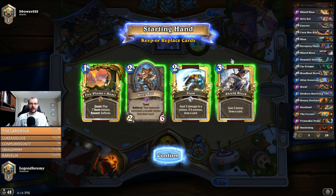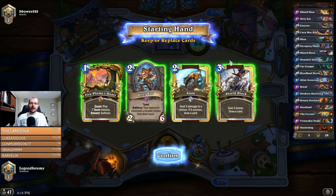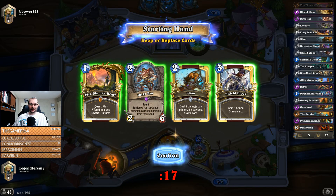I actually like Dirty Rat quite a lot in this matchup early on, because if I can get out his combo pieces and kill them off, or if I can take out his bounce cards, it makes it take him longer to fulfill his quest. I like Rat. I'm just thinking about Slam — Slam could kill one of the bounce cards like if it's a Firefly or something like that.